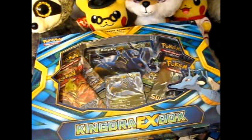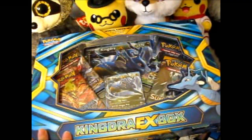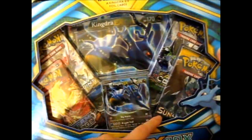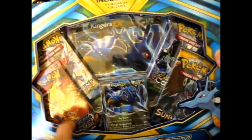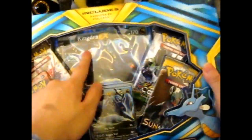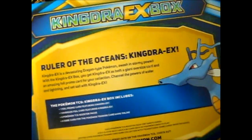Alright, time for some old school. I finally got around to actually buying this — it took a while. So we've got a Sun and Moon base, Fates Collide, Steam Siege, and a Breakpoint. Obviously the promo and the jumbo, and there's a code card as well. Let's see — Ruler of the Oceans, Kingdra EX.